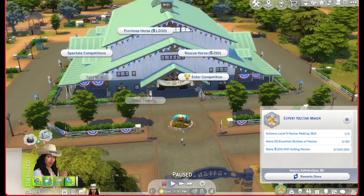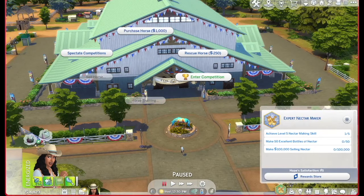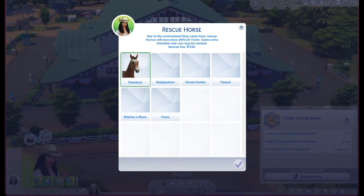In front of everything we have the center where you can train horses, enter competitions, rescue a horse, purchase a horse, or even sell them. You can make a lot of money selling horses if they're well-trained and a good breed. But since Hope loves horses, we're going to rescue one rather than buy one.